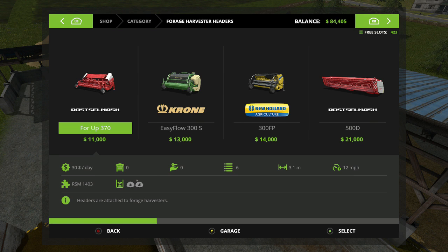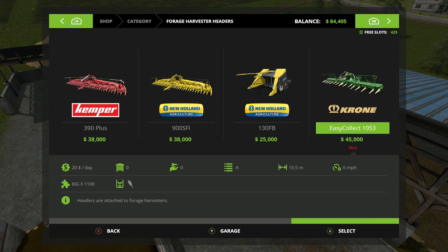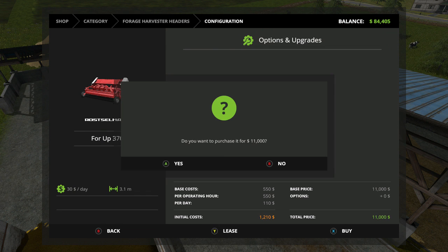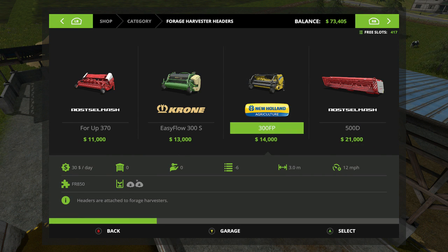Now let's go to the headers. As long as it's a Rastomosh, it's alright. We get that and that's this 10.5 — that is nine, that is six. Okay we're gonna need this one for sure, so we're gonna go ahead and buy that. Our money is going way down quick. That's 73,000 — okay that wasn't too bad. Let's see our next header, mine's for corn.